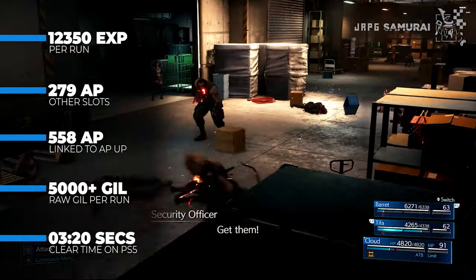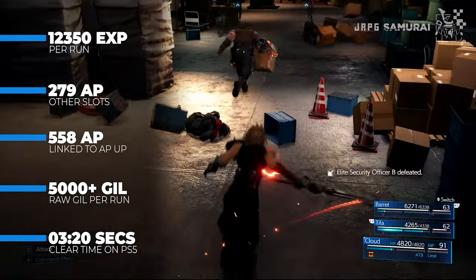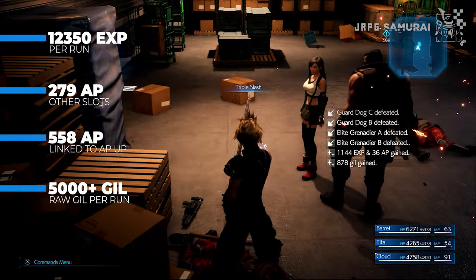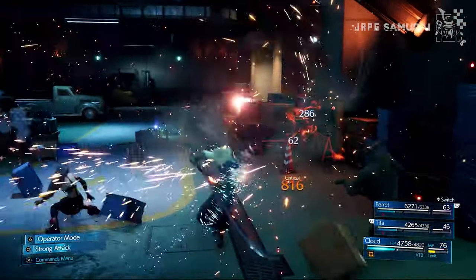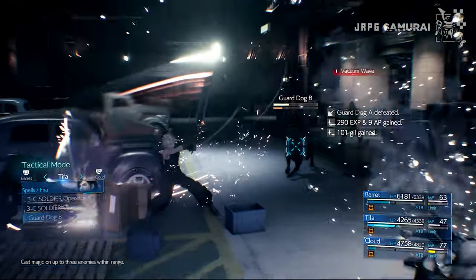While XP Up materia can double your XP gains overall, you don't need that extra XP in my opinion since you will reach the level 50 cap in no time when trying to max out a lot of materias or when trying to earn Gil. You can get more by setting the difficulty to hard, but your runs will be longer. You can also experiment with different builds to make it quicker.